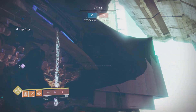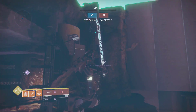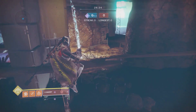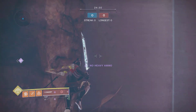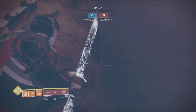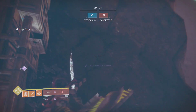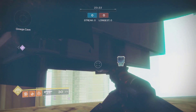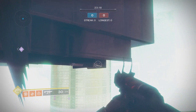You can hop up and see what I mean about the death barrier above us — there is a massive death barrier above everything in this map. I think it's just an anti-glitch mechanism that Bungie put in. We can jump up, but right away there's a big death barrier above us, which complicates things a little bit.